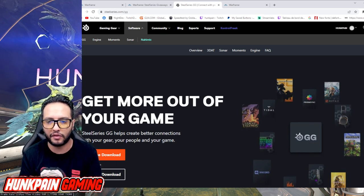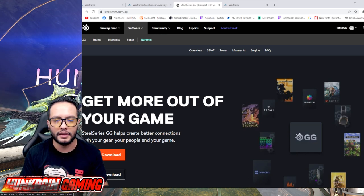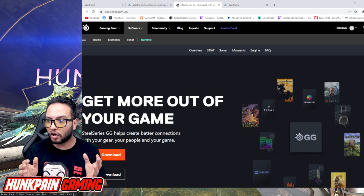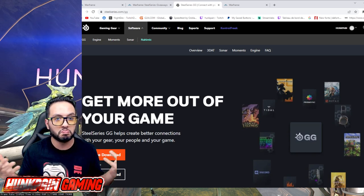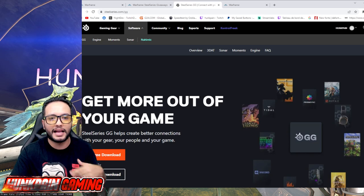But here's an idea: log into your Warframe account on the official website, then download the SteelSeries app on a friend's PC or a family member's computer — someone who doesn't play Warframe. Log in there, get the code, redeem it on your Warframe website, and it comes to your account. I'm not sure, just try it and let me know in the comments if it works.